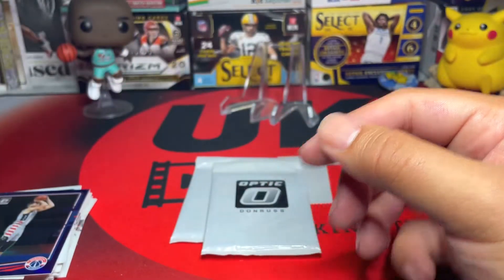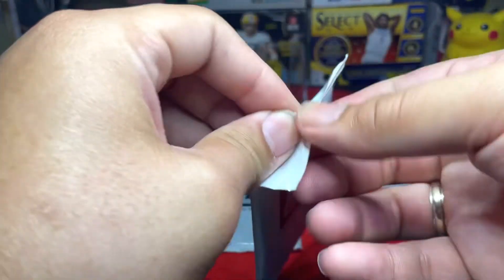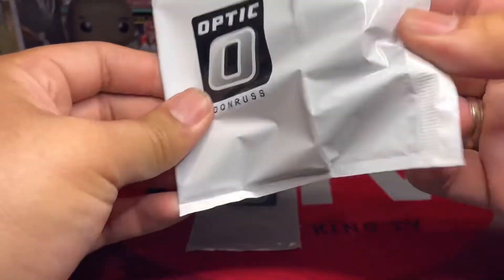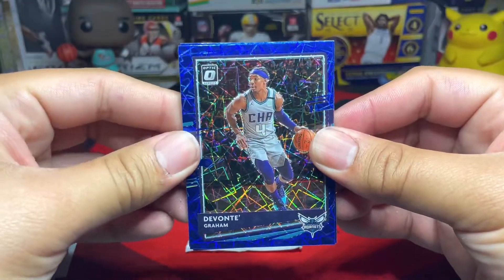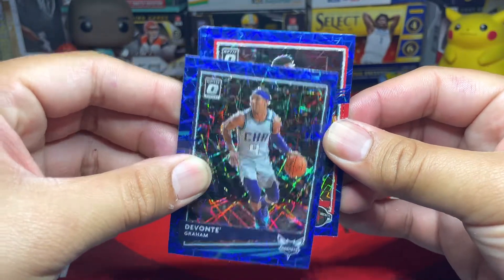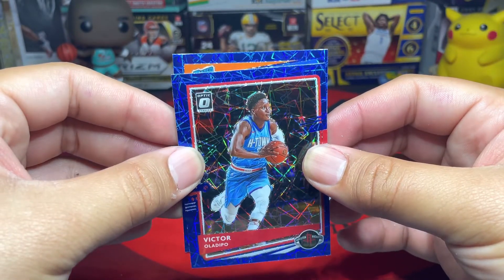What a tease! Then we got Elijah Hughes and last one was Aleksej Pokusevski — not bad for Poku. All right, so we're going to open the blue Velocity. I'm hoping I'll get Lamelo — I didn't get any Lamelo there, so hoping for a big shot here. First up we have Devonte Graham, doing pretty good. Next card we have Victor Oladipo — very nice looking cards.